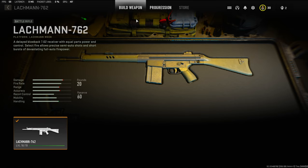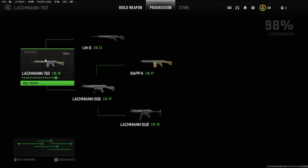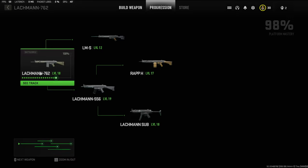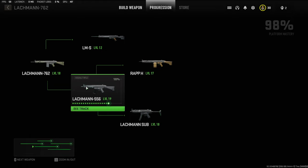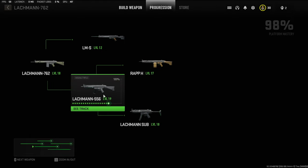Alright, so we're going to go to the Lachman 762 right here, and you want to go to the progression. As you can see right here, you unlock the Lachman 762 at level 16, and then you make it to level 18 and it unlocks the Lachman 556. Then you level that up all the way to level 19 and you get the Lachman Sub.